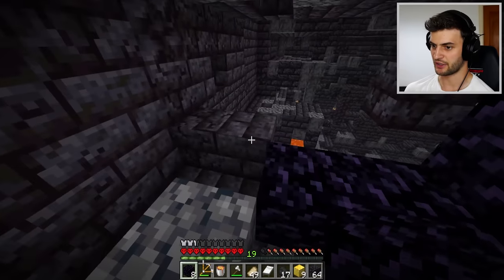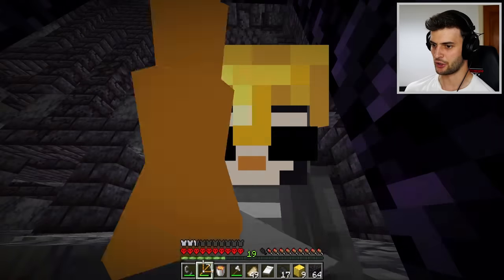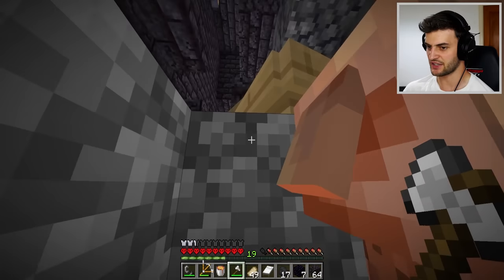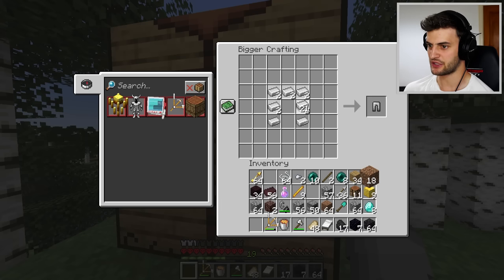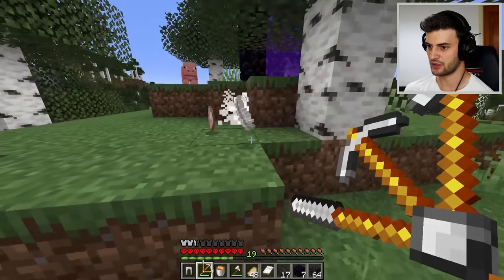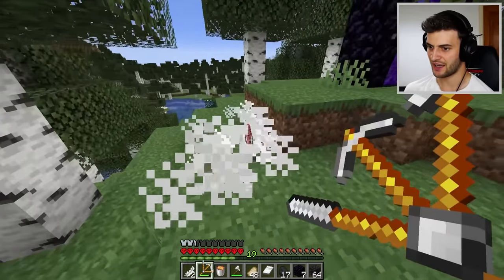Might as well build another portal to get out of here. I'll just take a moment to mine this up, then build a proper portal. Grab the last of this stuff — which involves 18 ender pearls — and I can start crafting next up. Multi-armor is going to be huge, mainly because I've been struggling without it the entire video. The only thing I'm missing is a feather. Sorry chicken, but needs must — and he dropped two feathers, not bad.